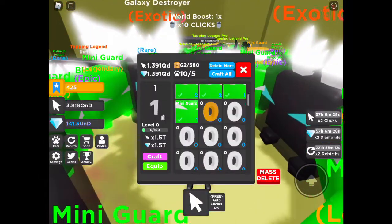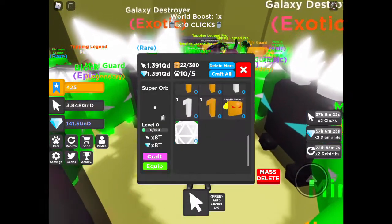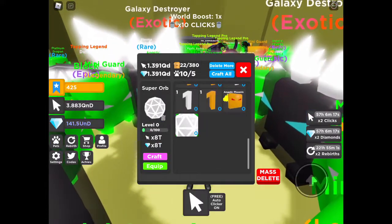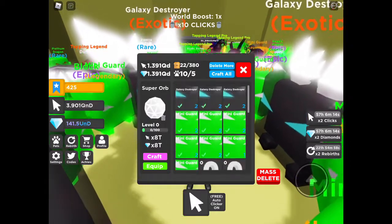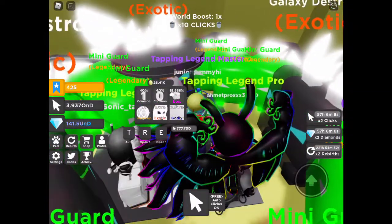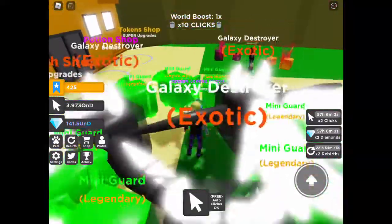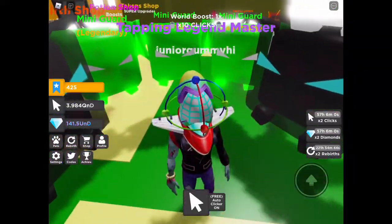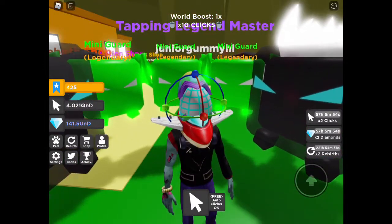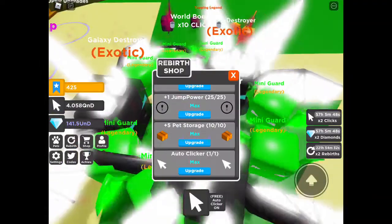Let's check out this legendary pet — it's 8 trillion stats. I can already tell this is gonna be kind of OP, and the exotic is probably going to be around 128 trillion. I cannot wait to get one of these exotic or godly pets because those are going to be very OP. I'll be grinding these pets for at least an hour and I'll show you guys what I get — you want to see those insane stats.